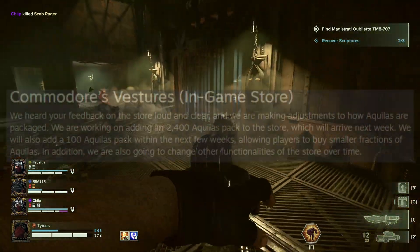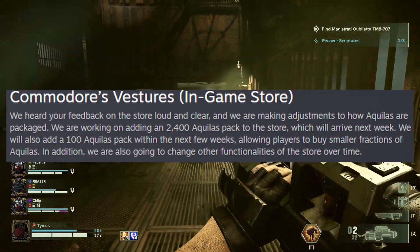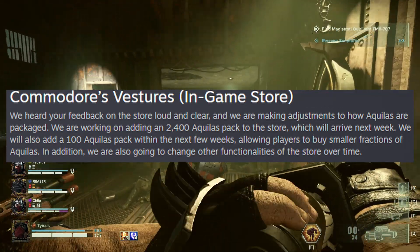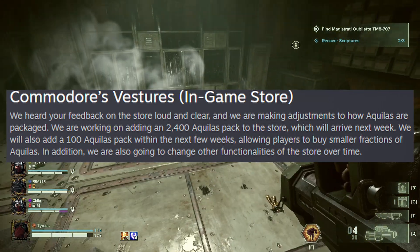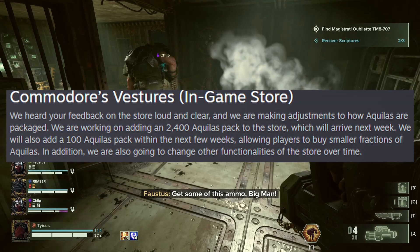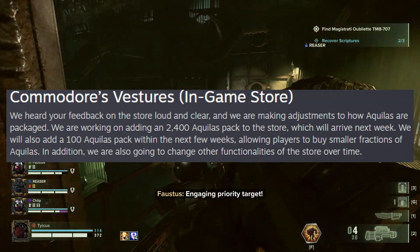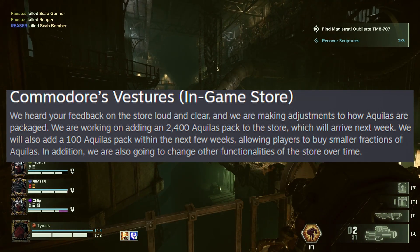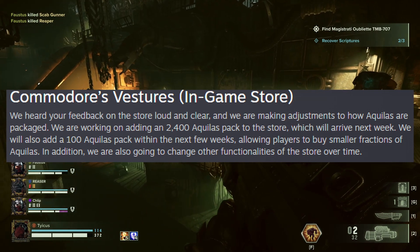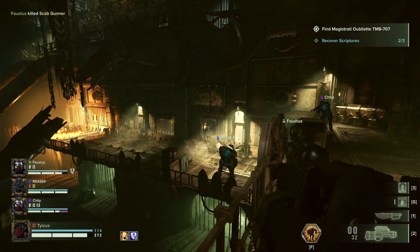Next up on the list is the Cash Shop. The devs have heard the community loud and clear about the issues. They are finally adding a 2400 Aquilus pack to the store and a 100 Aquilus pack. However, the 100 Aquilus pack won't be added until a few weeks after the release of the next update. Lastly, they are going to change other functionalities of the store over time, hopefully to remove the timer that is on the bundles. It is good to hear that the devs are listening and making changes to the Cash Shop.